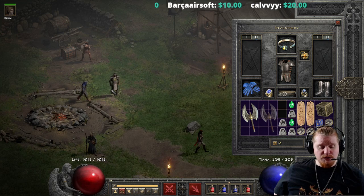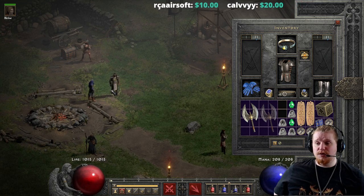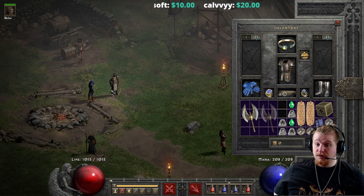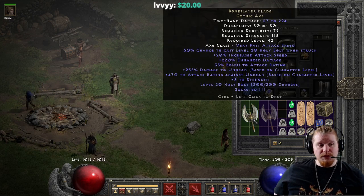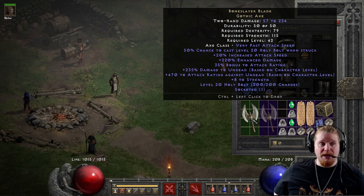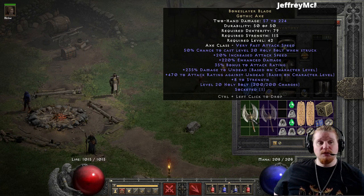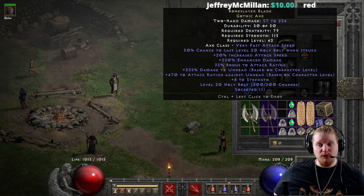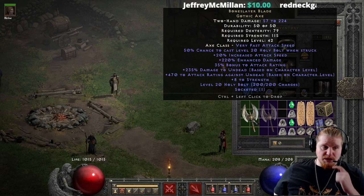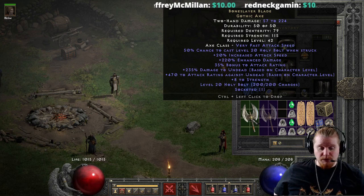Recent patch changes to Holy Bolt — allowing Holy Bolt to pierce, increasing the damage, reducing the synergies, and all sorts of other interesting things — has created an interesting conundrum with this particular weapon. Can you create a character around the Boneslayer Blade and actually use it to dish out tons of damage? At level 42, level 20 Holy Bolt is actually pretty powerful, and fully synergized, level 20 Holy Bolt does some pretty insane damage.